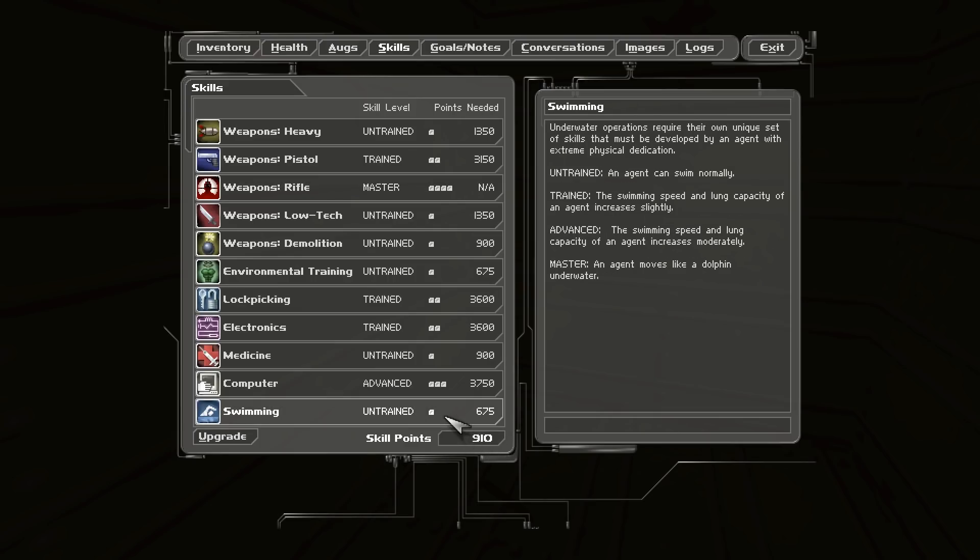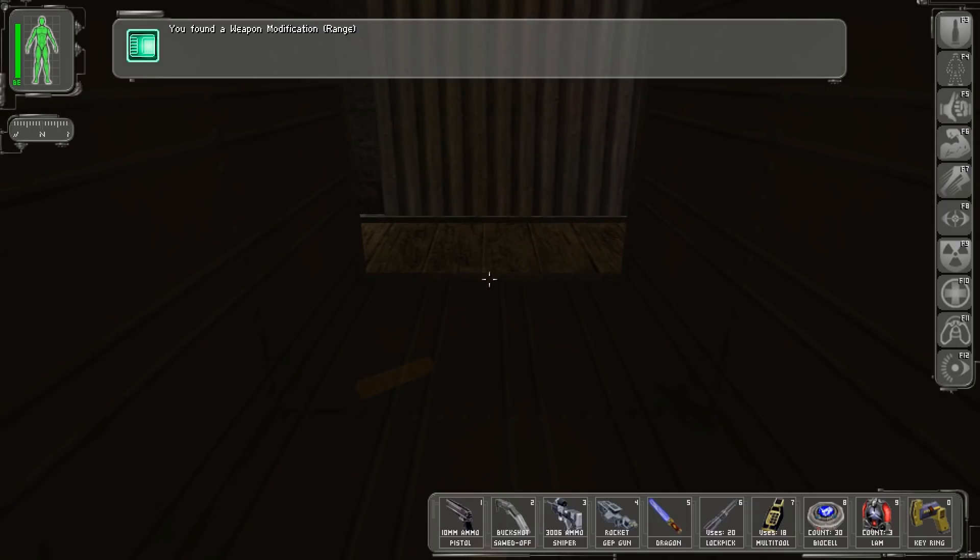I'm not quite sure what I want to spend those on. I might actually put them into swimming - I usually don't, but I might. Underwater operations require their own unique set of skills that must be deployed by an agent with extreme physical dedication. The more points you put in, the faster you can swim and the better your lung capacity is. For now, I think I'll save these points and move on.